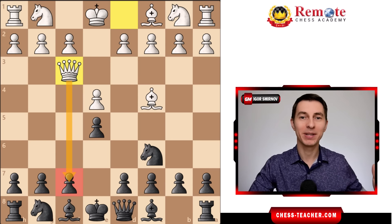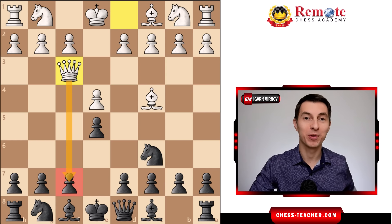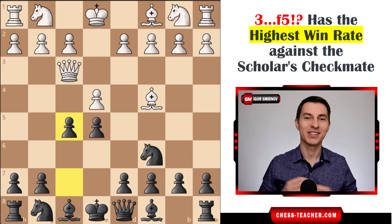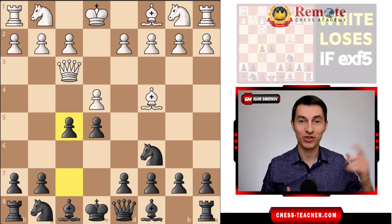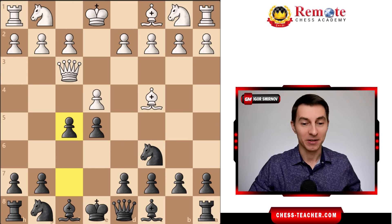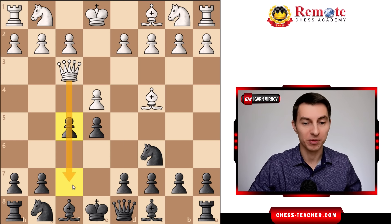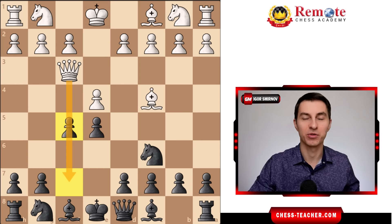Once white plays queen to f3 creating that checkmate threat, you're going to respond with a paradoxical move: pawn to f5. What I especially love about this is that it reminds me of my favorite Russo Gambit — it's a very powerful gambit for black in general. At first it seems like a completely bad move, because it looks like you've just been panicking and didn't know what to do, so decided to at least prevent the checkmate.